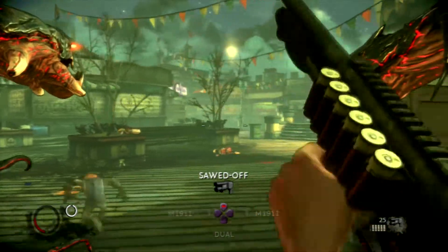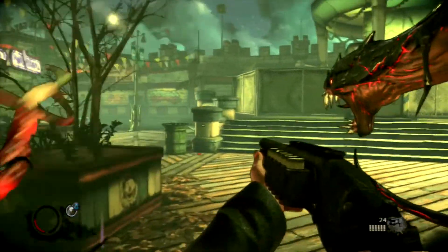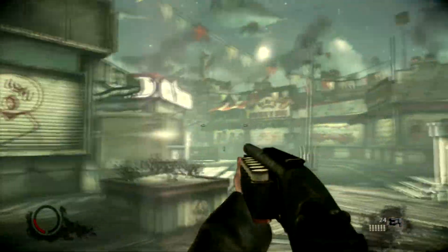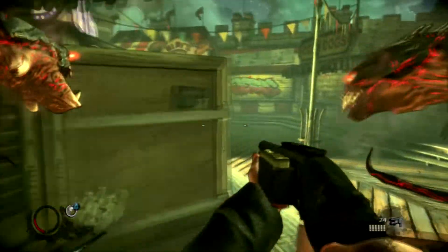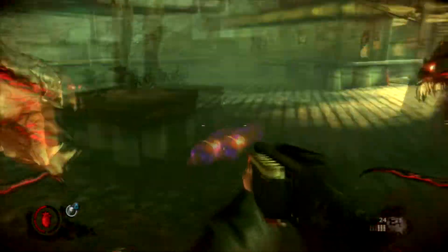Also, you start this level with M1911s. You just lose your UMP - I guess because Jackie had to go home and dropped off his cool guns. The M1911s are still cool of course, it's just that I kind of wanted those submachine guns because they were nice.